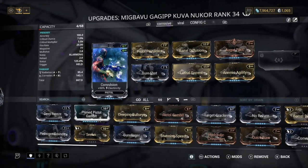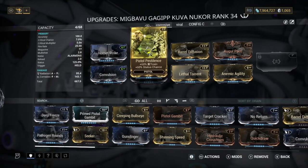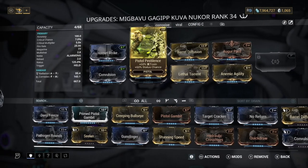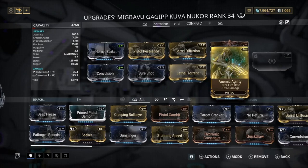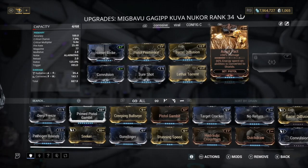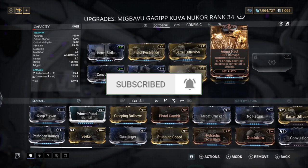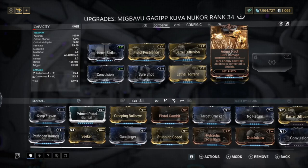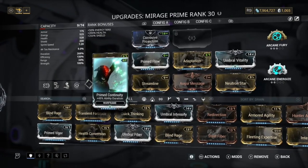On the Kuva Nukor we've got Hornet Strike, Augur Pact for damage, Barrel Diffusion for Multishot, Lethal Torrent for fire rate and Multishot, Anemic Agility for fire rate, a 60-60 Toxin mod for Corrosive, and Contagious Spread. The reason for a couple Augur mods is that 80% of energy spent on abilities is converted to Shields, which is great since we cast frequently, especially Null Star.